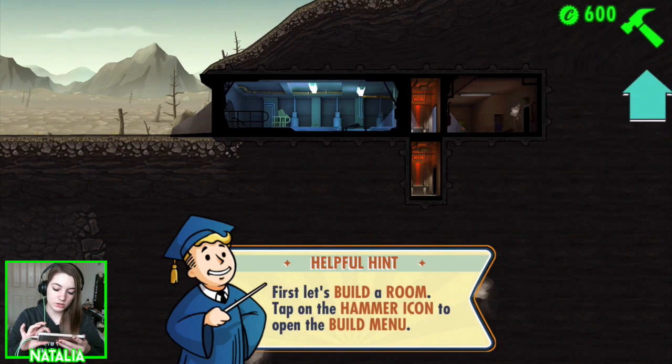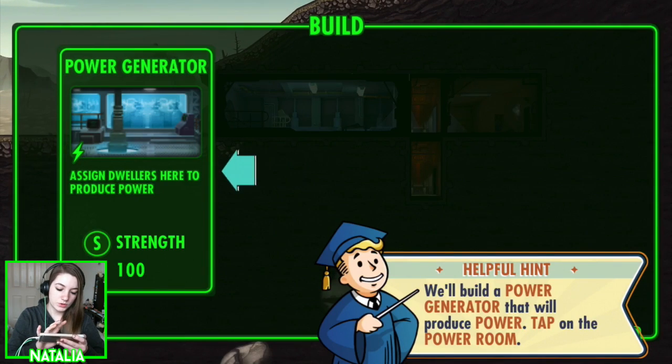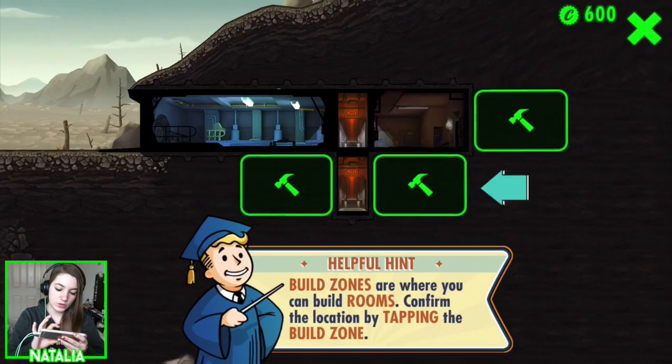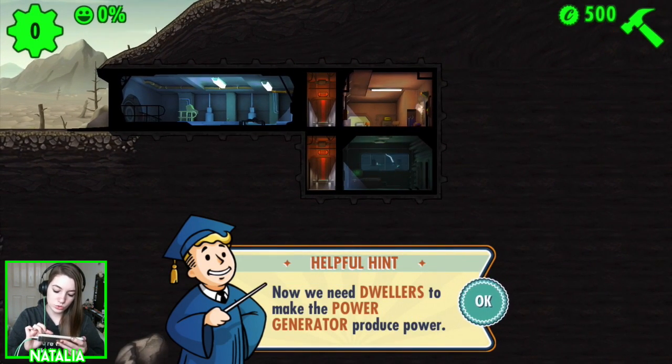Let's introduce you to some of the basic concepts. First, let's build a room — tap on the hammer icon to open the build menu. We're going to make a power generator, which we're going to put down here as the tutorial is telling me to do.